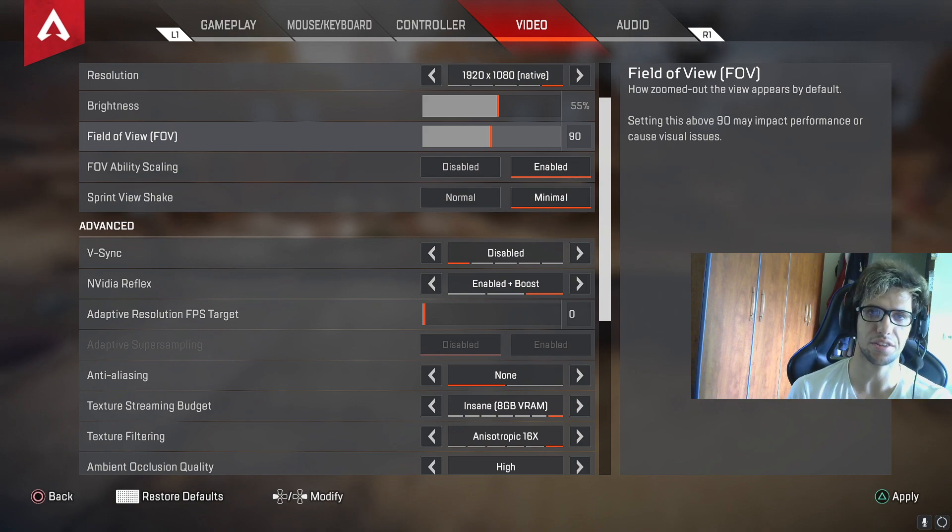The game itself warns you that setting FOV above 90 may impact performance or cause visual issues. We already know the higher the FOV the more visual issues you get — a little blur, harder to see targets. But it also impacts performance in terms of tracking and aim assist. So 90 FOV is the baseline where you get the full aim assist experience. Anything above 90 reduces aim assist a little more with each increment.